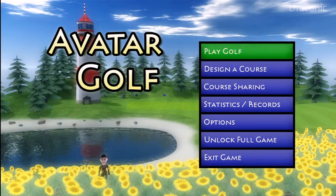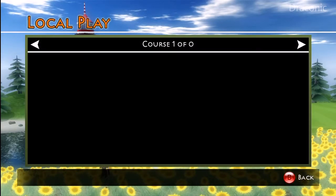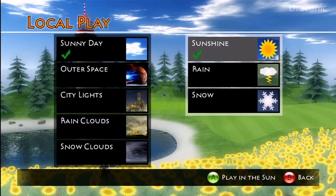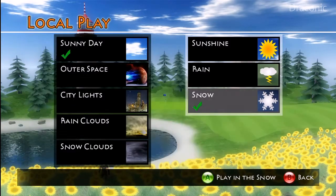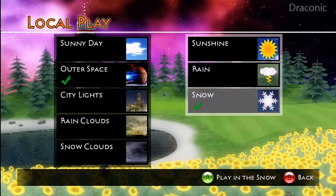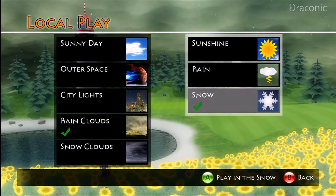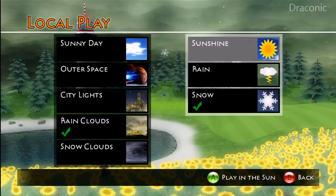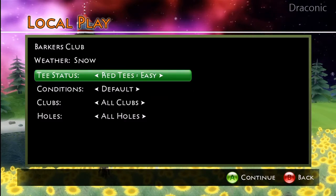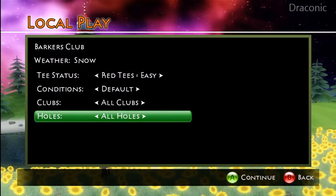Let's just explore and play. Check out my guy in the bottom. Play golf — it's just a wee local game. Let's play the Barker's Club. There's a lot of settings going in here. Let's go with snow — why not? Let's go outer space as well. Let's just go with outer space and snow, easy difficulty, default conditions, all clubs, all holes. Continue — let's see how we do.